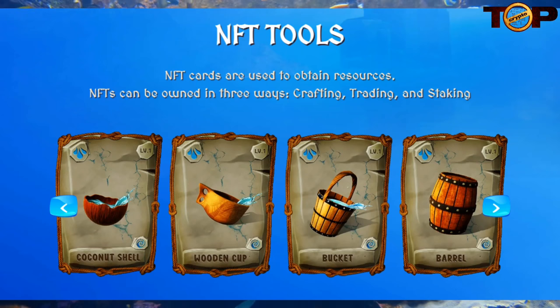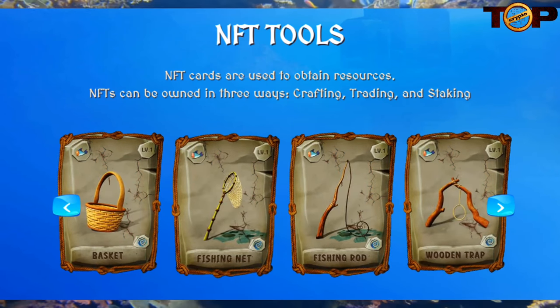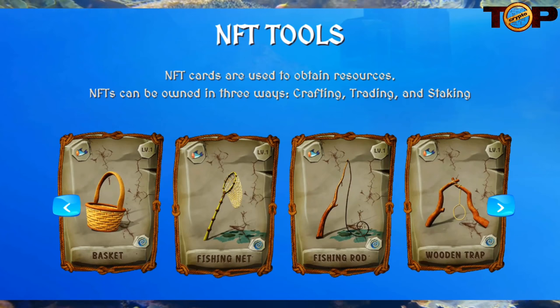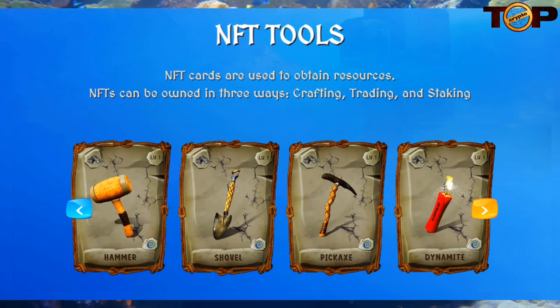NFT tools — NFT cards are used to obtain resources. NFTs can be owned in three ways: crafting, trading, and staking. Available tools include coconut shell, wooden cup, bucket, barrel, basket, fishing net, fishing rod, wooden traps, cutter stone, dagger, axe, saw, hammer, shovel, pickaxe, and dynamites.